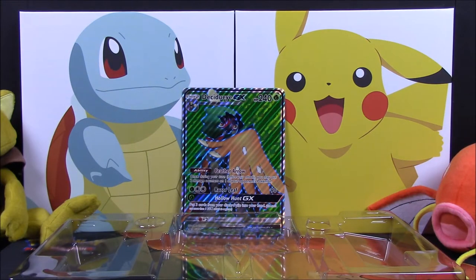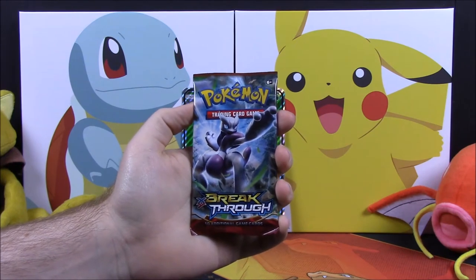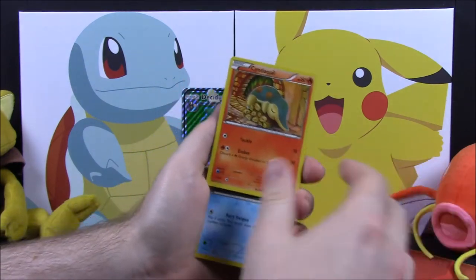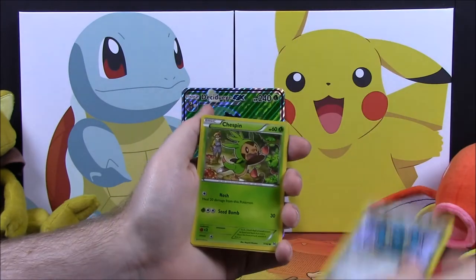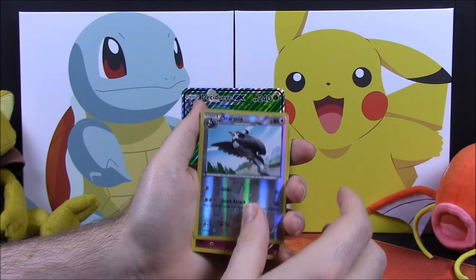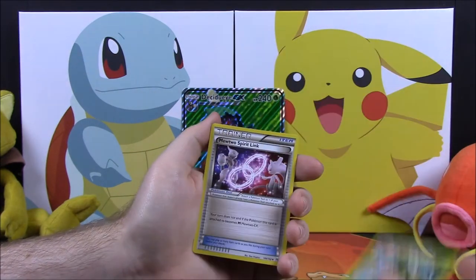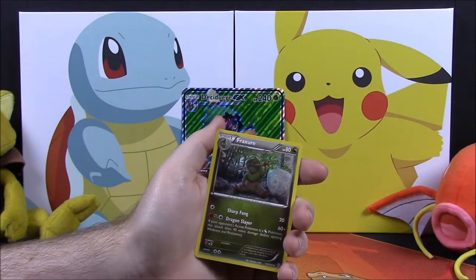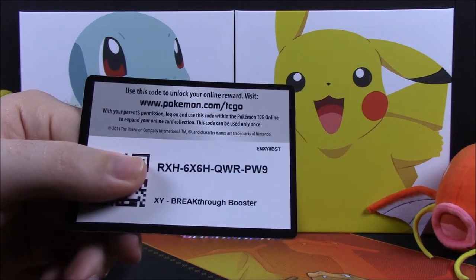Let's get into it. The first pack we're going to open is Breakthrough. Out of this set we got a Cinequil, Panpour, Froakie, Brazong, Chespin, a Staravia Reverse Holo, a Florgis as our rare, a Go-Goat, a Mewtwo Spirit Link Trainer, and Fracture. And then your card code.